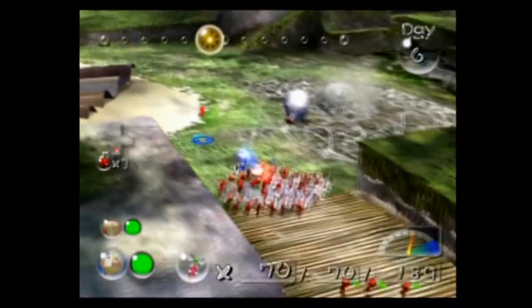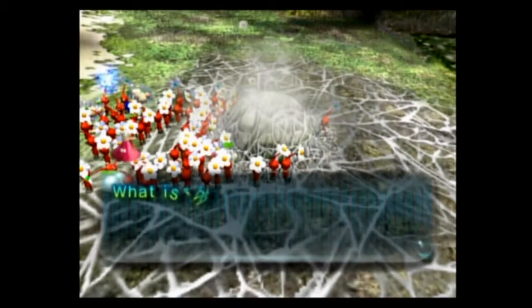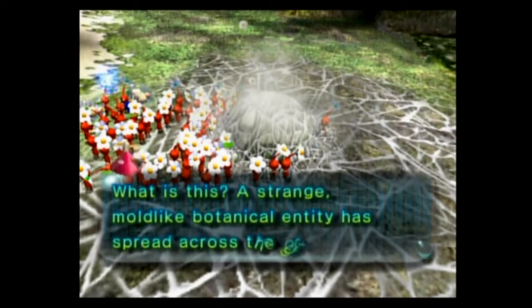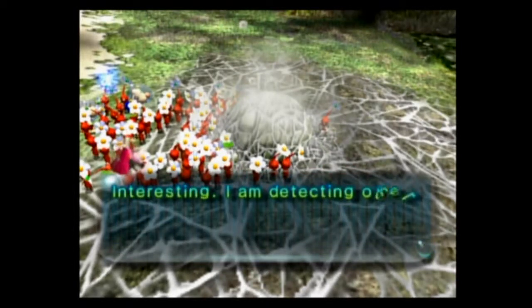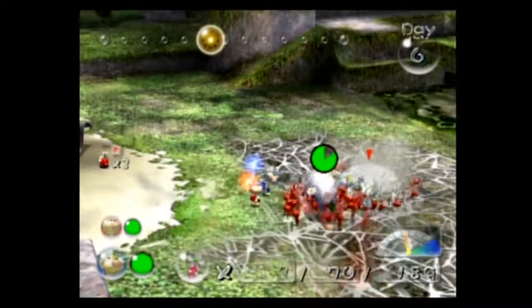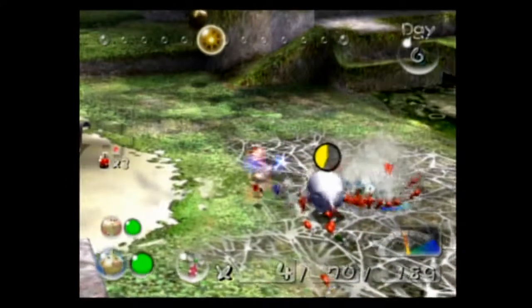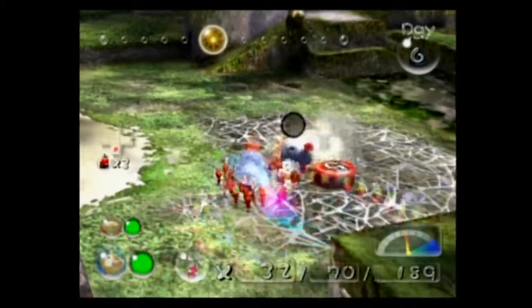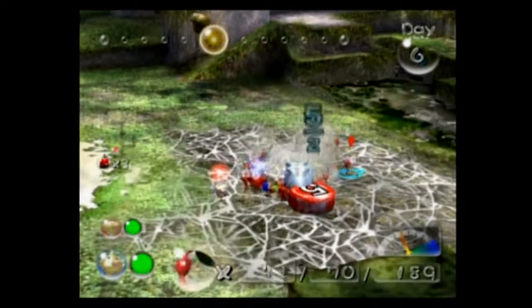We have this guy. What is this? A strange, mold-like botanical entity has spread across the ground here. Interesting. I am detecting other plant life — I am just suffocating beneath it. Alright, well, let's... come on. Guys, focus on this thing. Yeah, focus on that guy — there you go. Now you can focus on that thing.